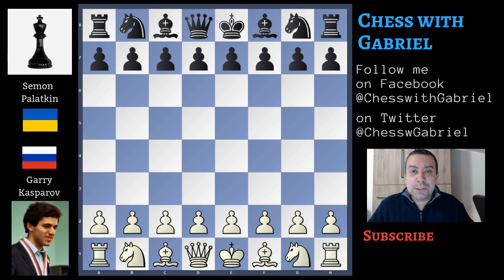Palatnik with the black pieces uses his pet defense, the Alekhine, to stop Kasparov's winning plans. Let's watch together what happened in the game.